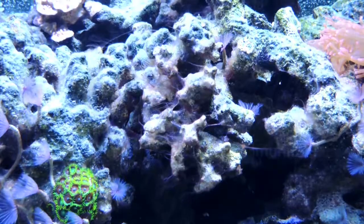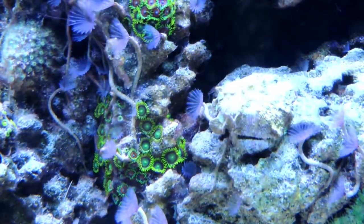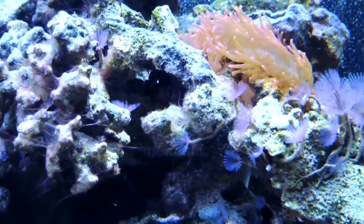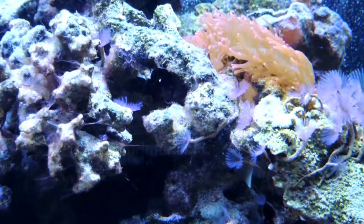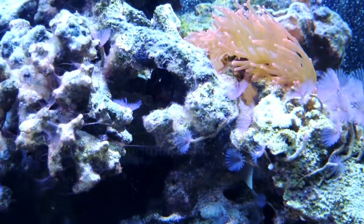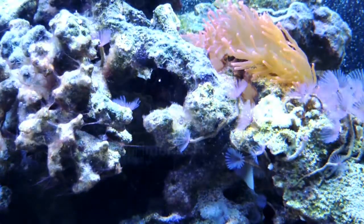I'm currently battling cyanobacteria in my tank. This stuff is just really nasty looking, and it does have the potential to smother corals in your tank. It's a sign that something is wrong in this system. What I believe is the issue is I bought a rose bubble tip anemone from my local fish store — it was just this giant, beautiful anemone, the most beautiful I'd ever seen. I put him in the tank. He was doing great. My wife was keeping an eye on him while I was at work, and everything was fine. He was hanging out in the corner of the tank.